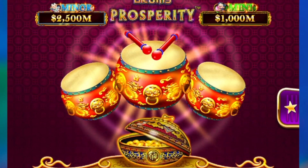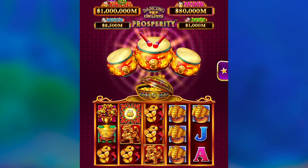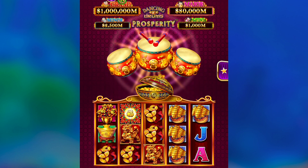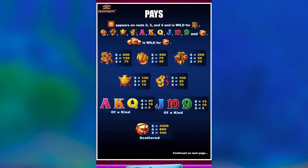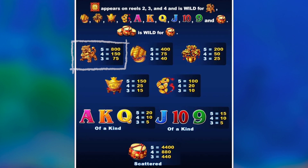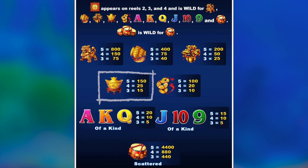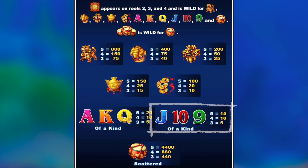Here we are in Dancing Drums Prosperity. If you're a fan of the original Dancing Drums slot, you'll see right off the bat that this game looks just like the original, featuring the same picture symbols. Our top paying symbol is the Foo Dog, paying for three or more matching symbols. Then the next best paying picture symbols are the ship, the money plant, the gold ingot, and the money coins. And then the least paying symbols are Ace, King, Queen, followed by Jack, 10, and 9.